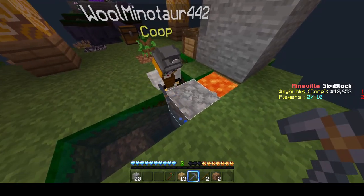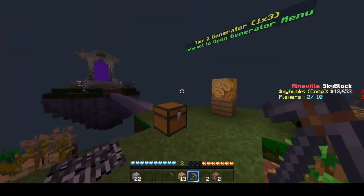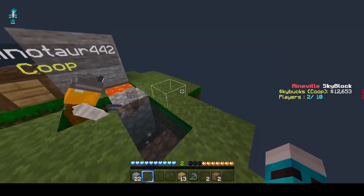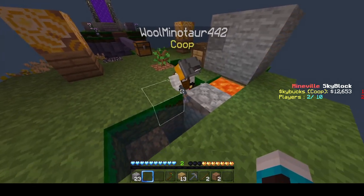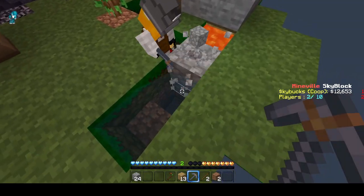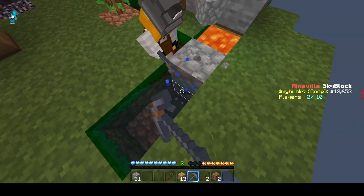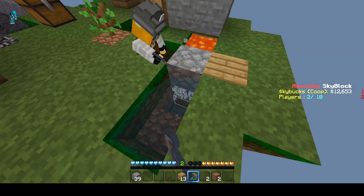Once you get enough resources we can do cobblestone — we can go to the portal over here which will take us to the community hub, and from there there are different vendors and we can sell and buy stuff from them. I've never done it on this version before. I've done it on Java edition but this is a lot different — on Java there's no portal or anything.